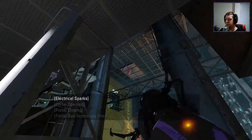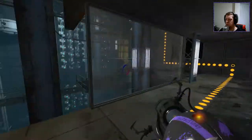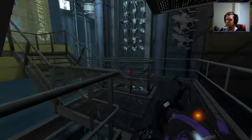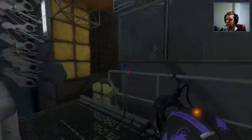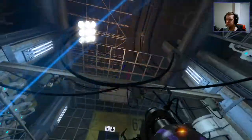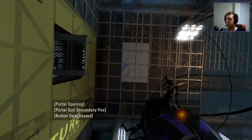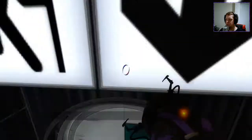Alright, so now we need to clear the portals, and then we can reuse this port surface over here to get back to the side. Good reuse of elements there. A chair just randomly appears. And then we reverse the funnel again to get ourselves up to here.